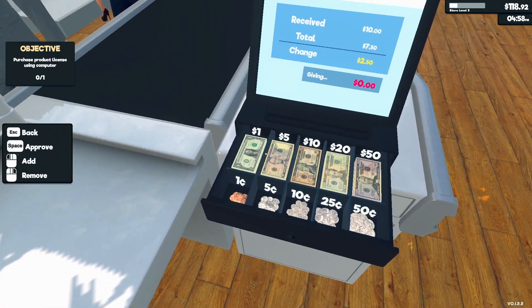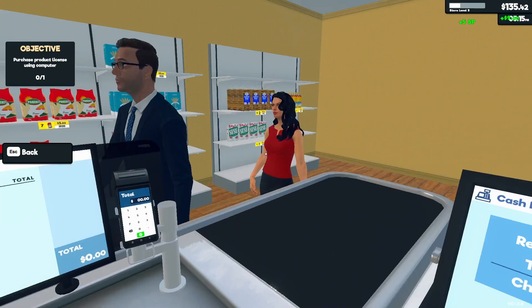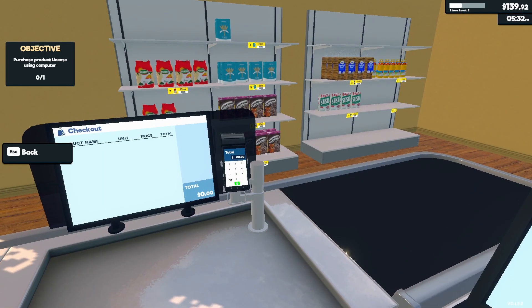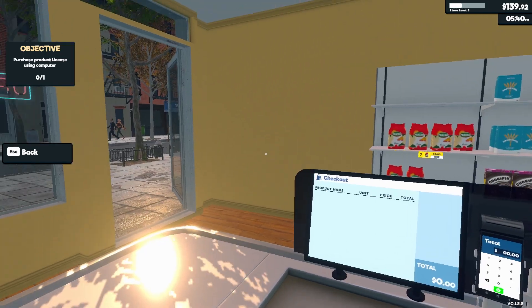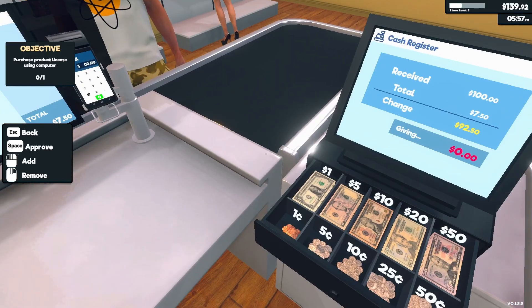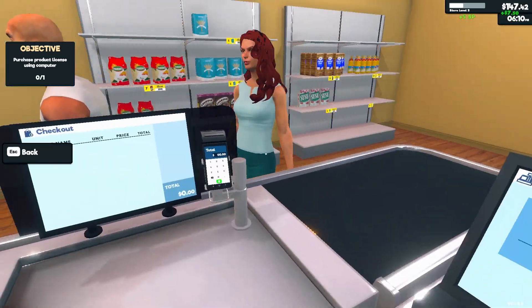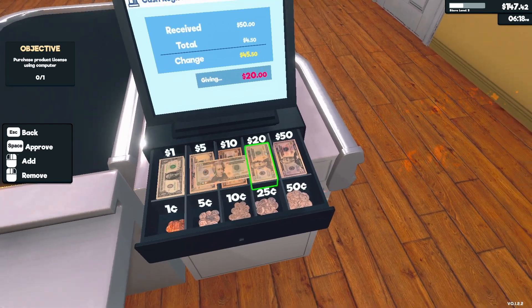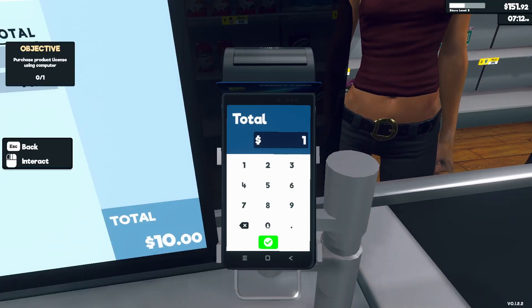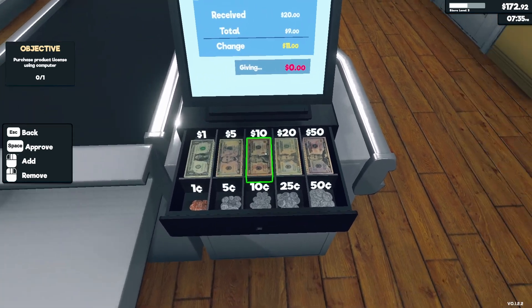Two powdered sugars — 9 and change — change is 50 cents. Can I purchase a product license yet? Not yet. This is kind of fun but also kind of boring. I'll open the lights. I can't wait to get new stuff. 92.50 — that's a lot of money — 92.50, thank you. Change is 45.50. Card — this is ten, thank you. This is nine — change is eleven dollars.